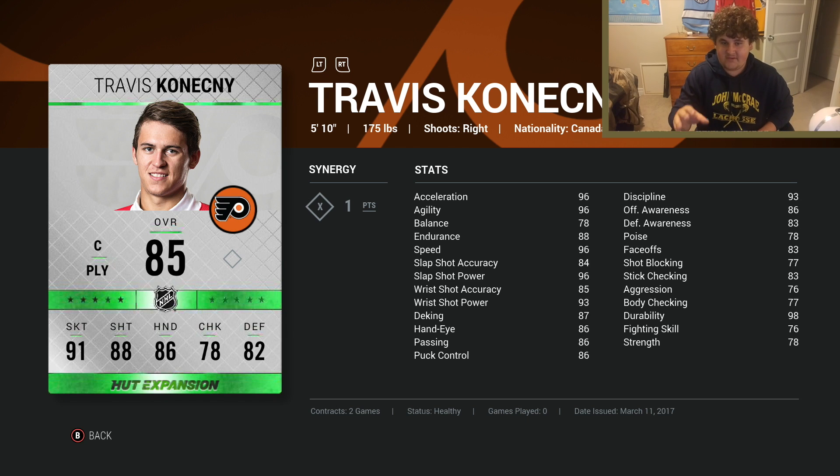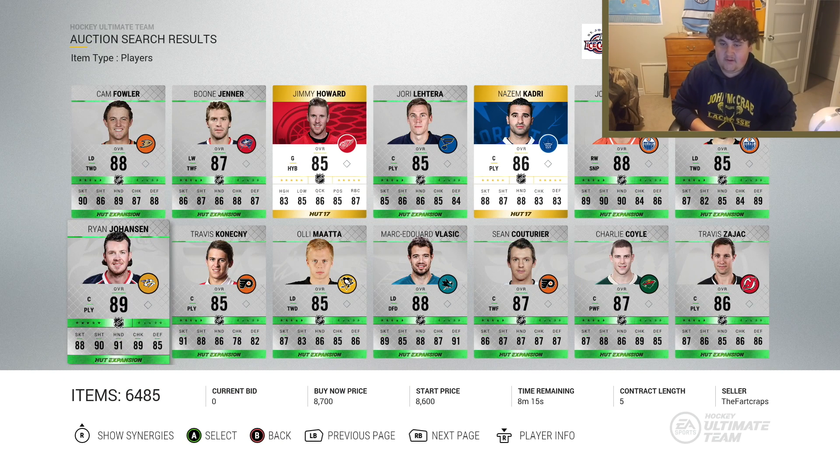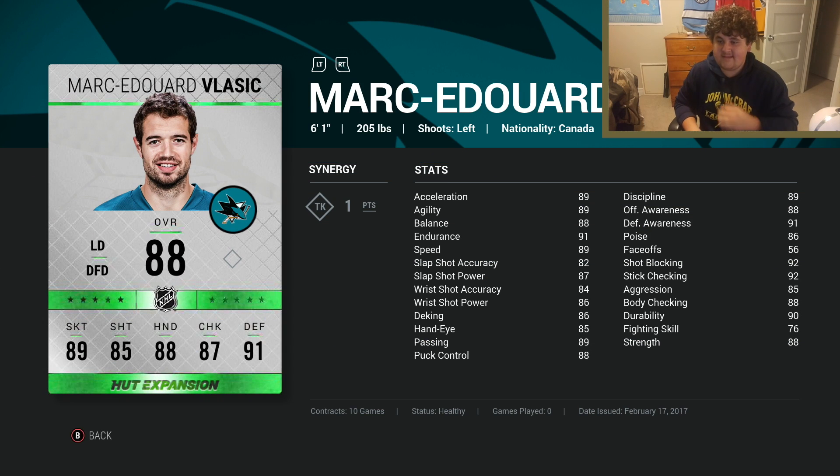I keep picking speedsters but I'm not even kidding — Konechny is so good. He wins faceoffs, blows by defensemen back and forth, dekes, instant goal all the time. As soon as I get my bronze and silver players off the team I'm putting him back as my fourth line center because he's too good. Ryan Johansson at 89 overall for under 10k is always really good — 6'3", 218 pounds — a big guy with nasty shooting stats and good deking.